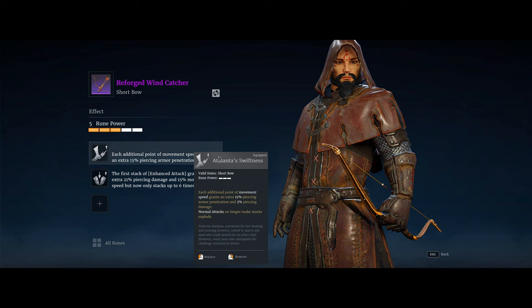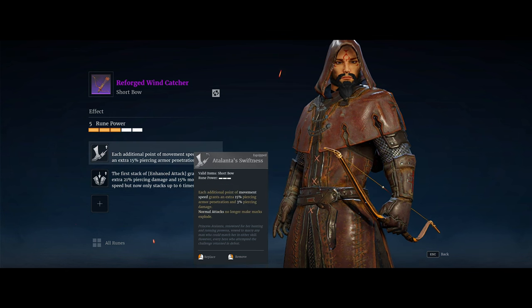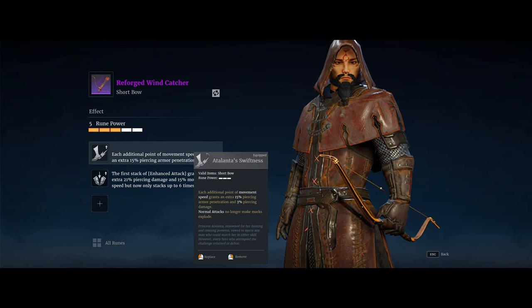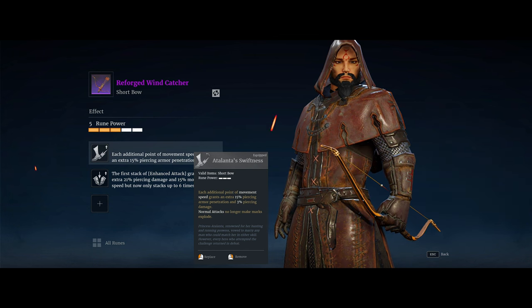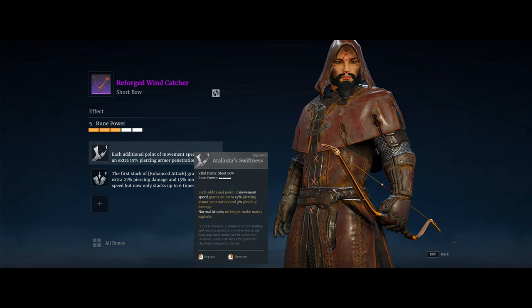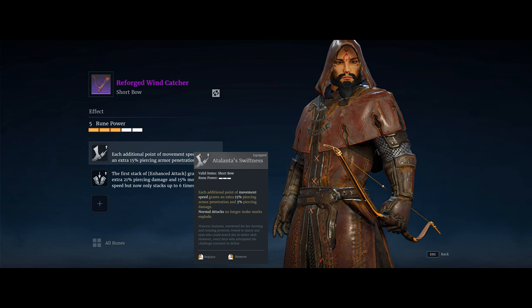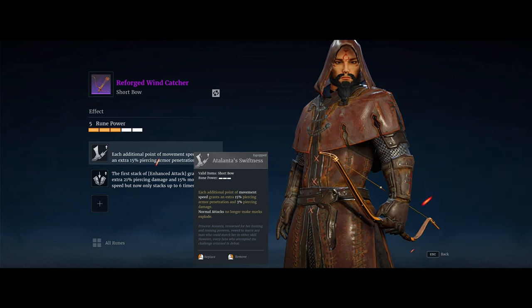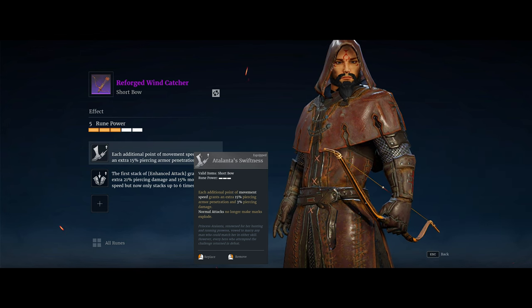The other important rune is Atalanta's Swiftness. Each additional point of movement speed grants an extra 15% piercing armor pin and 3% piercing damage, but marks will no longer explode. The 15% movement speed from the stacks directly scales with Atalanta's Swiftness, boosting your damage. There are some other runes that also scale up based on movement speed — the relation of movement speed to damage is key in this build.